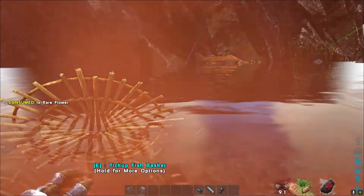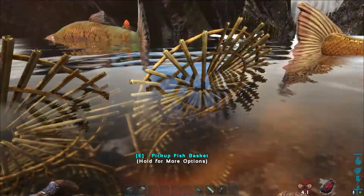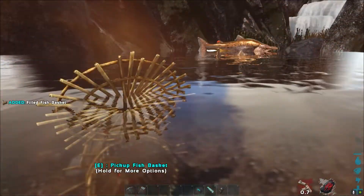The simplest fish to catch is the piranha, because it's always aggressive to the player — so you will be the bait. Just stay near the basket, and when the piranha attacks you, just press E and voila.